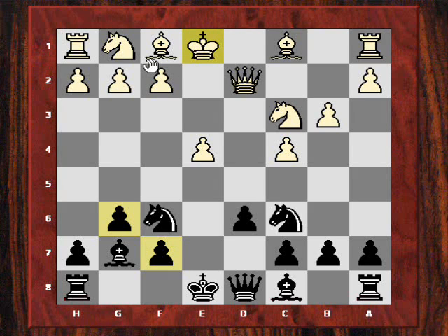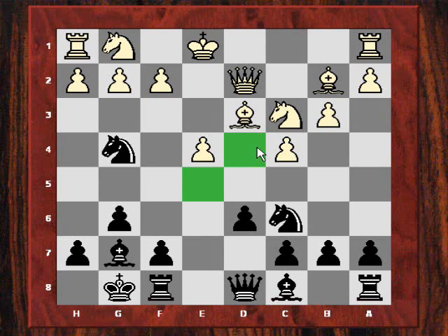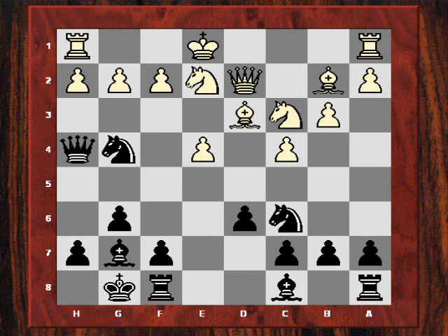Bb2, castles, Bd3. The interesting point here is that the knight hasn't developed yet to f3, and Nesmeshinov makes his opponent a bit nervous perhaps by playing Ng4. He introduces not only ideas of Be5 and d4 but also ideas of Bh6. White played Nge2 — a bit more passive potentially than Nf3 — and the queen can now come aggressively to h4. So already the king is being hunted and it hasn't even castled yet.